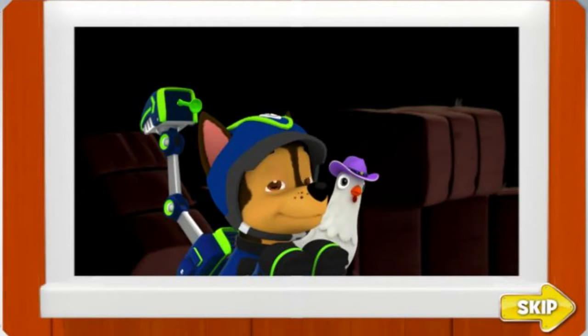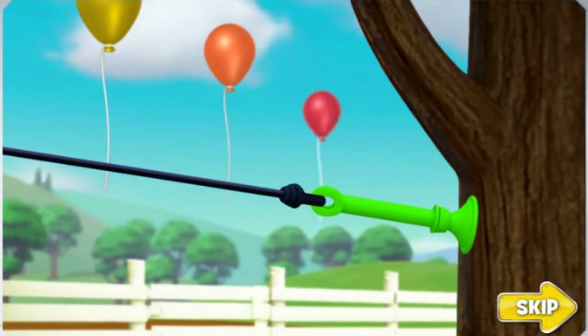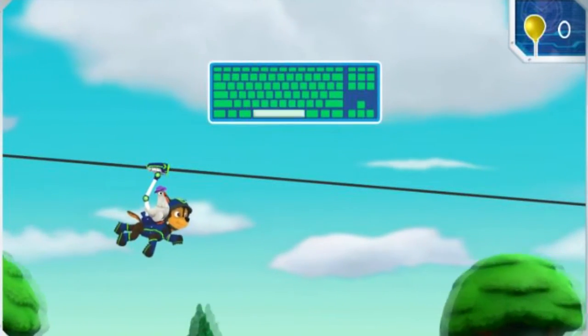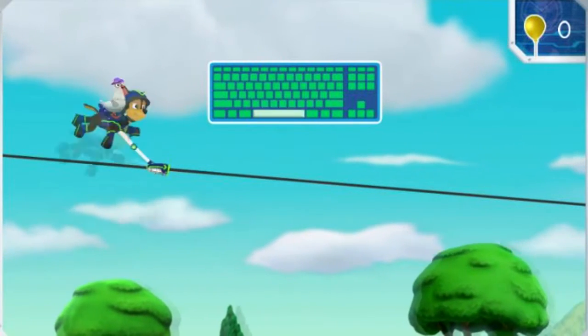Chase, use your zip line to get Chickaletta down quick, and try to pick up those balloons on the way. Farmer Al will need them to decorate the corn roast. Time to zip into action! Try pressing the space bar on your keyboard to help Chase spin and catch the balloons.